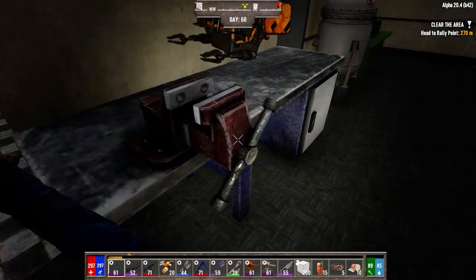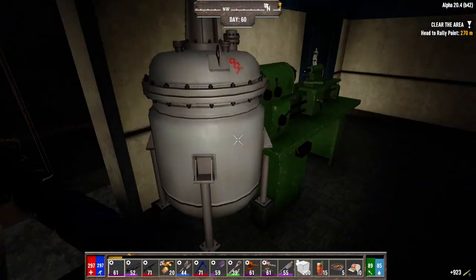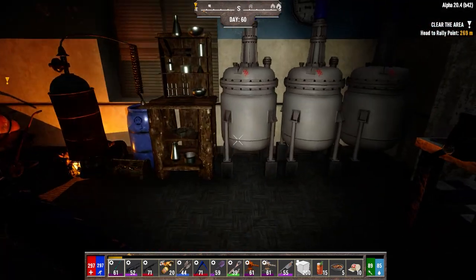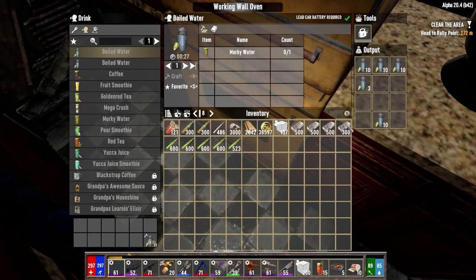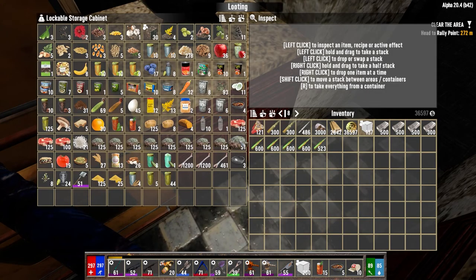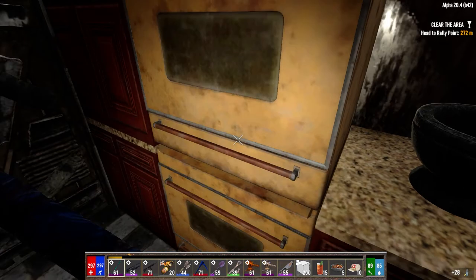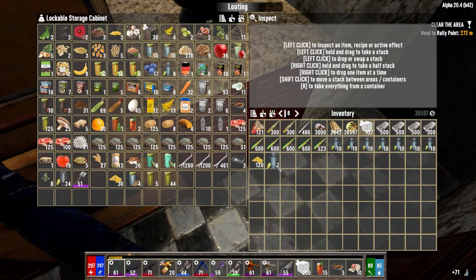I made another thousand rounds here, almost done. The casings are still going. I got the second stove running here. We've got a bunch of water for making more polymers, which I probably should do before I leave.